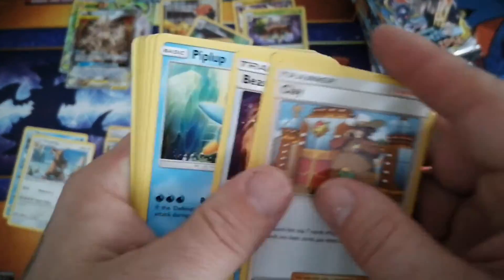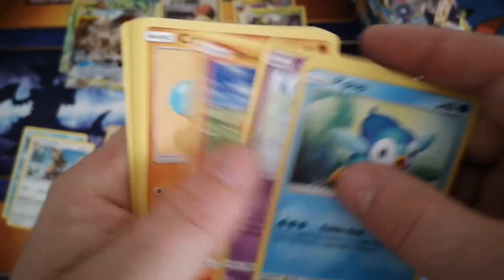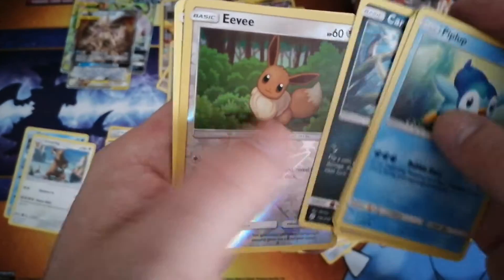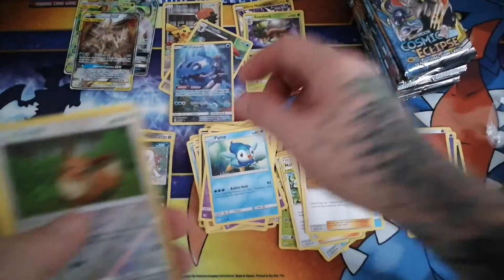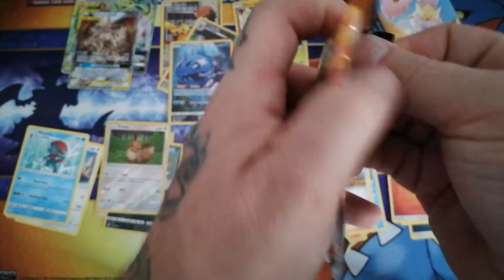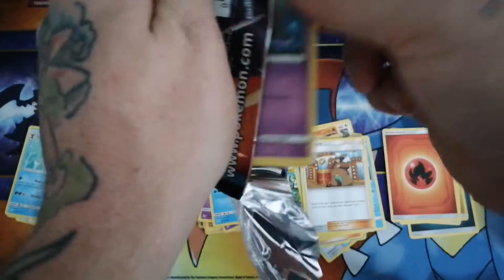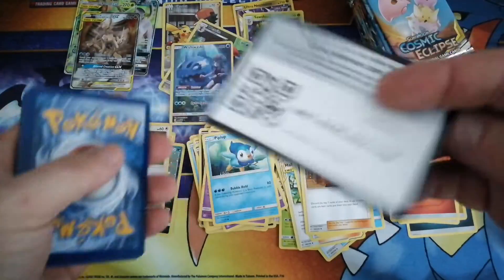Clay, Beastite, Piplup. Reverse Eevee - nice. And a non-holo Weavile. That's one card I'm hoping to get is a full art or a hyper rare Weavile - that would be really awesome, I'd be super digging that.